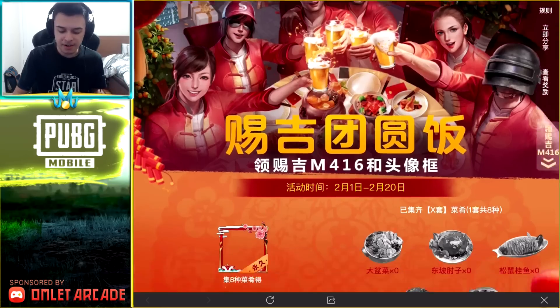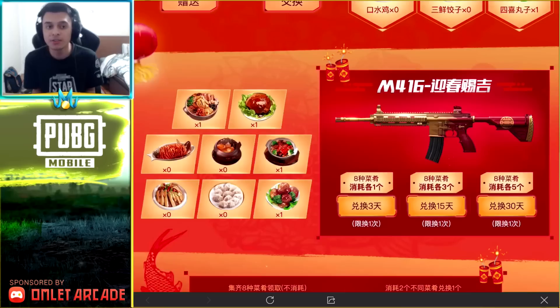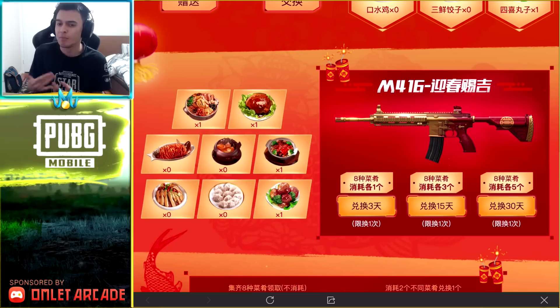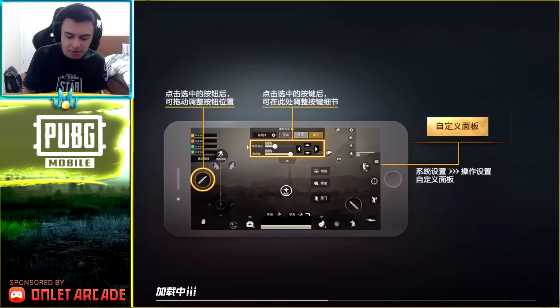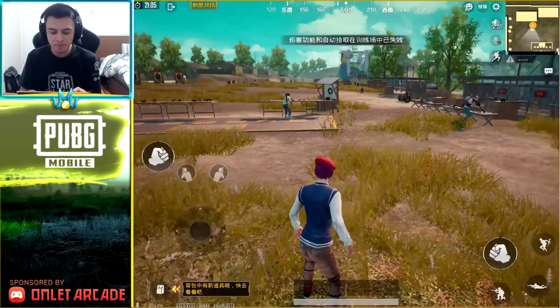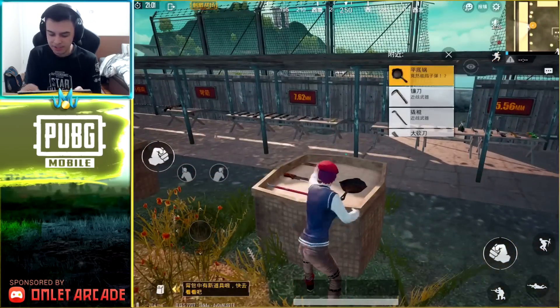Another thing that's very different is I don't know if you can actually spend money on the Chinese version — it could be against laws or something. They might not like the RNG of the crates. I'm not sure how you spend money. But they've got this really cool M416 skin for Chinese New Year, which would be so sick if we had this one. Let's go to training mode and check out the G36C. Let's hope the people in here aren't too loud. Let's get a quick setup.